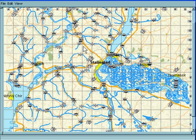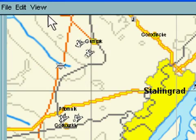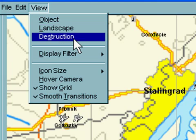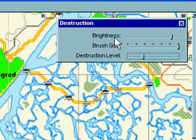How do you use it? I've got the Stalingrad map up now, and let's zoom in a little on Stalingrad city. If there was ever a war zone, this was it. We'll go to View Destruction. We have a little option bar up here, so we're going to bring the brush size down a little, and the destruction level, keep it about 50%.